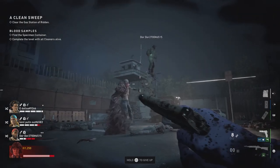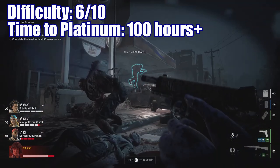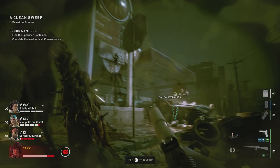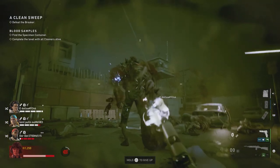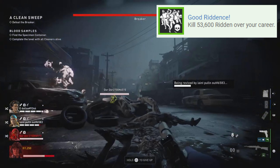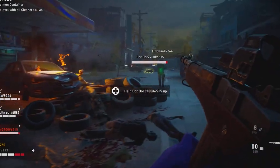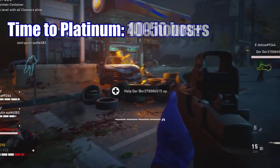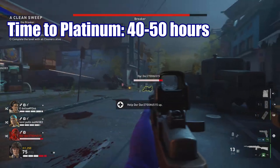Back 4 Blood is not hard — I would say it's a 6 out of 10 at best — but be prepared to play over a hundred hours going after this Platinum. If you've ever gone after Platinum Trophies for other zombie games, this game also requires you to kill over 53,000 zombies, or in this game they're called ridden. You could get most trophies, with the exception of the 53,000 ridden kill trophy, in under 50 hours — possibly cut down to 40 to 50 hours if you really buckle down.